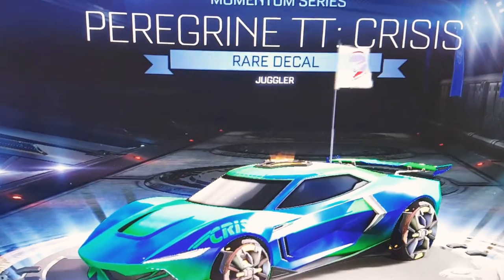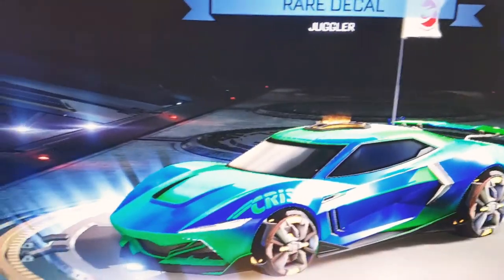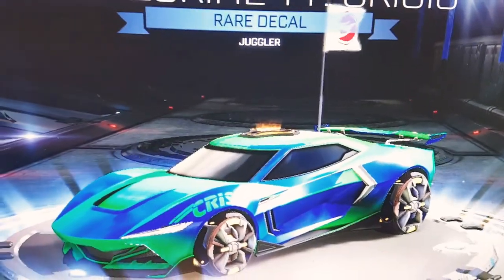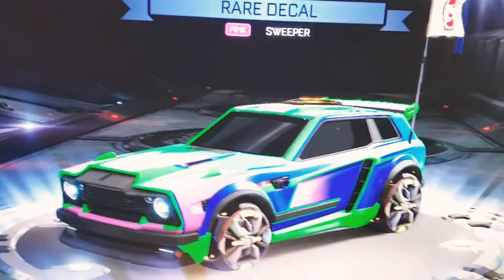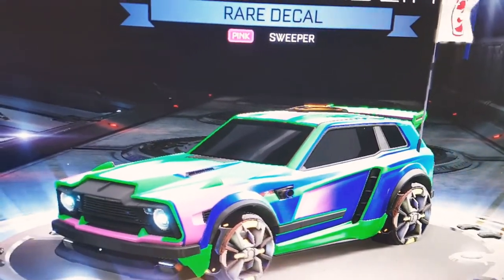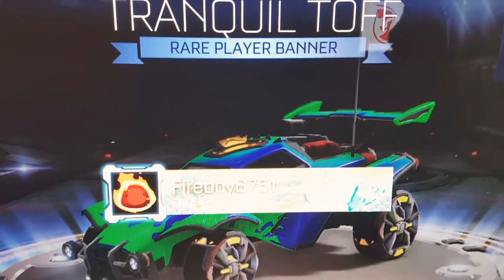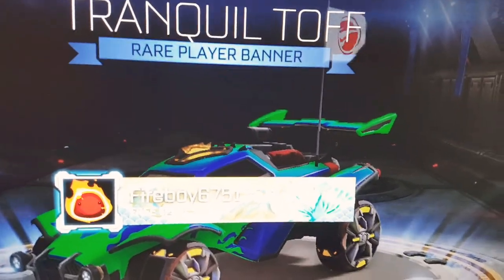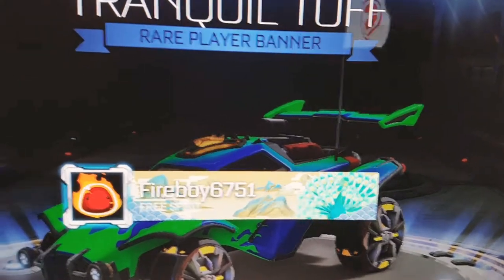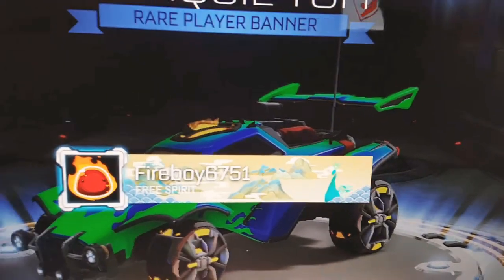Now we have another decal for the Fennec called Hardline — it's pink and it's a Sweeper. Looks pretty cool. Then we have a banner blueprint: as you can see, it's like mountains and clouds with a peacock sort of design. Time to go on to the next Blueprint.